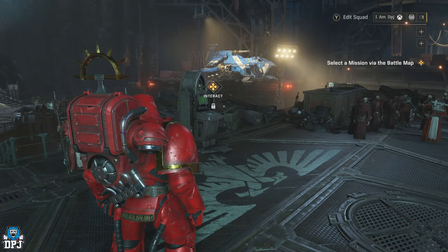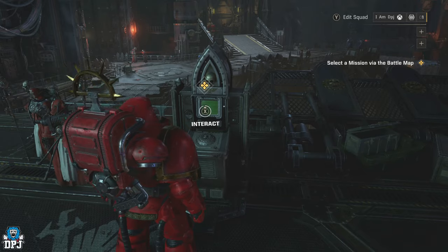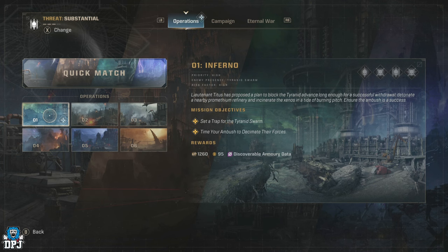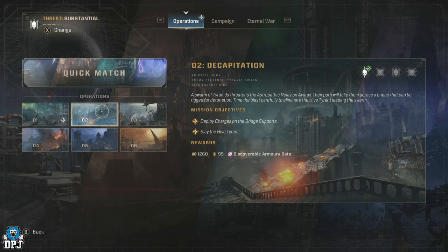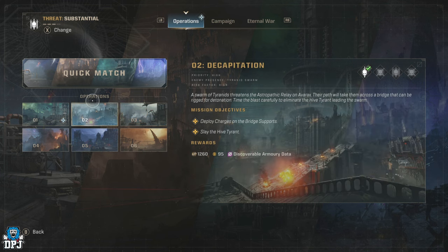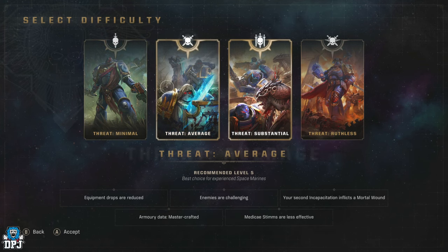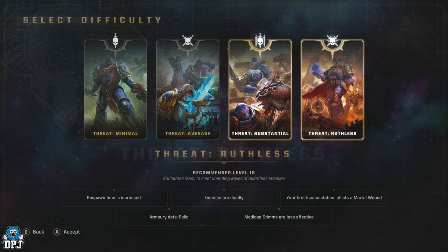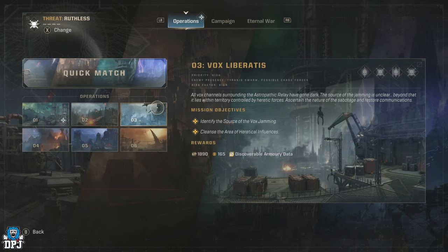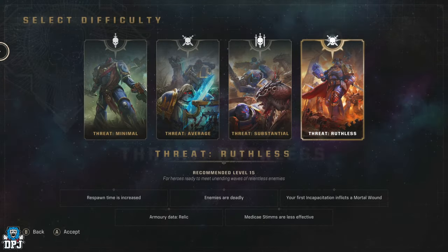In regards to leveling up your classes, you need to be doing the operations. Depending on the difficulty you select, these will vary in XP earned along with currency at the same time. The game offers 4 different difficulties: Minimal, Average, Substantial and Ruthless. What you play on will massively determine what you earn for completing operations, which are this game's 3-player co-op PvE missions where two of the same class cannot be used.